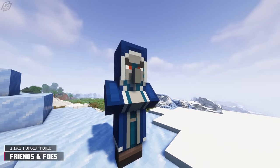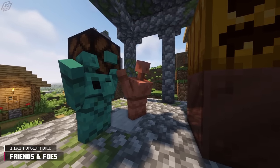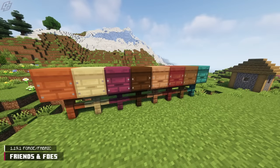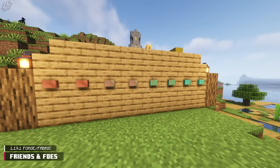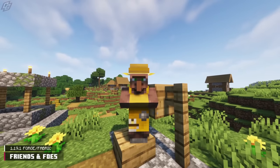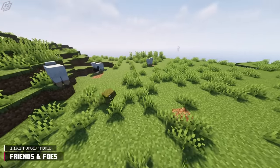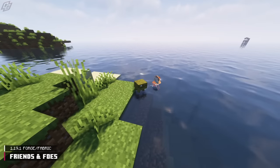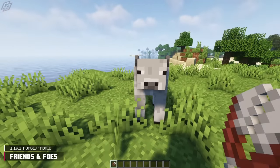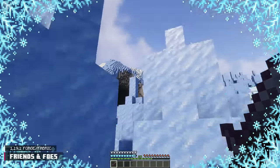Friends and Foes is the first on our list. It's a mod that gives a second chance to most of the outvoted mobs from Minecraft mob votes. In total, there are six mobs, eight variants of beehives, eight variants of copper buttons, and four structures housing some of the mobs. There is also a Beekeeper Villager. The mobs act and look exactly how Mojang envisioned them. The Maulers hunt small mobs and store experience, and the Moo Bloom drops buttercups when sheared. Friends and Foes is by far one of the best vanilla-friendly mods available.